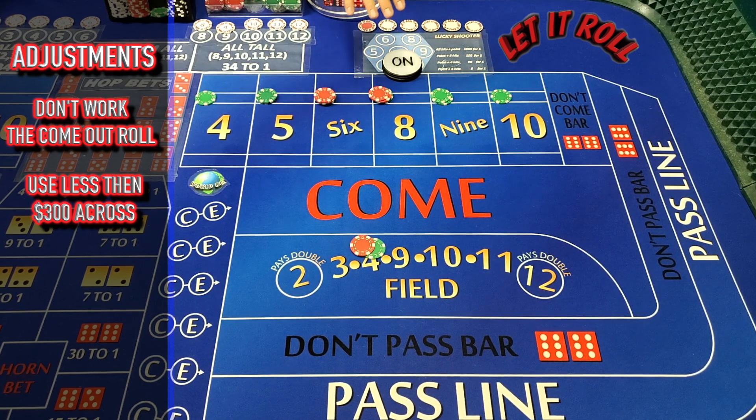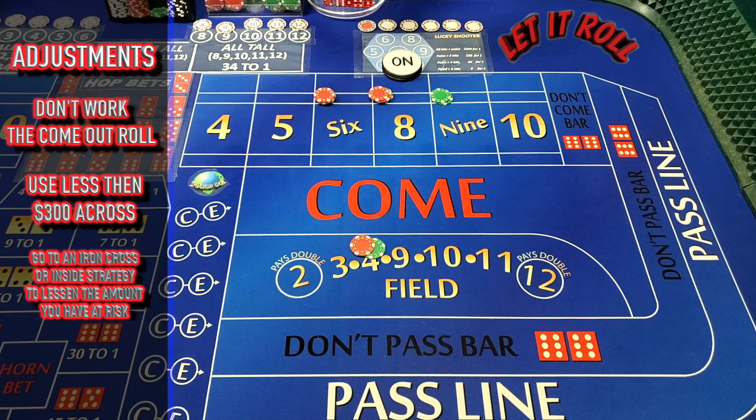You need to keep it in proportion — $300 would be the right amount for a $25 or $15 table. The last thing is, I wouldn't really recommend this because it's a one-roll strategy, so you want to collect on that one roll that's thrown. But if you wanted to, you could come right down to a basic iron cross out of this — you just won't make as much money if you throw the four, nine, or ten. But you could do something like that and go from there.